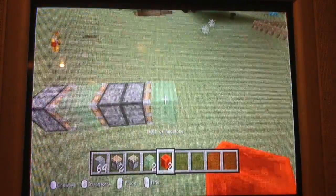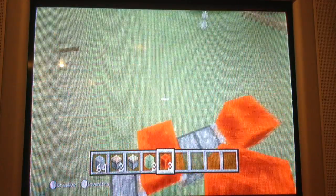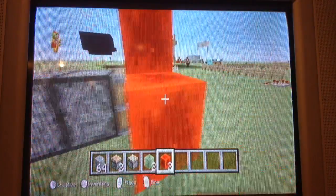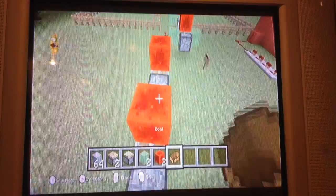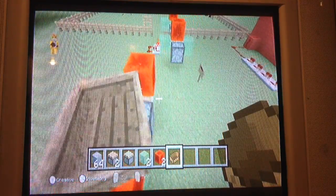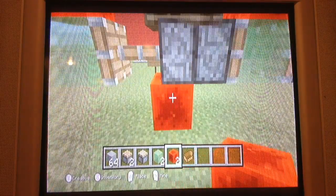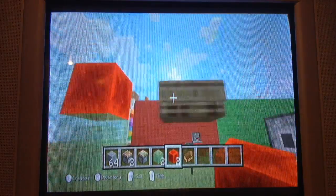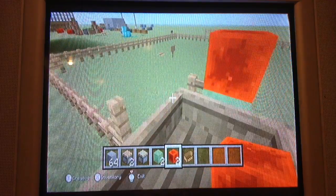Step two, we put the redstone block in the top of the slime blocks. You can even put a boat to make you ride on it. Once done, you can activate the piston — it'll be like that — and when you break it, when you ride it, it works.